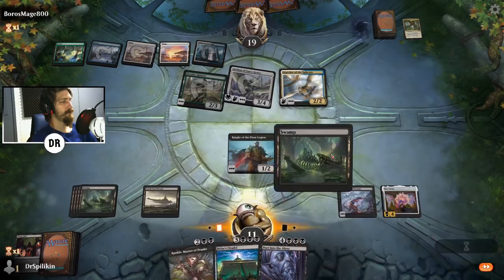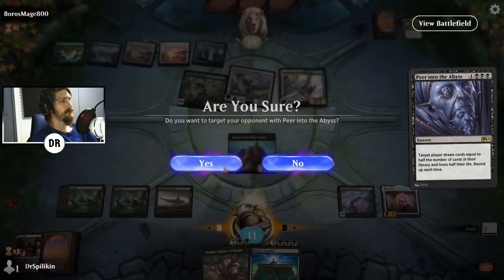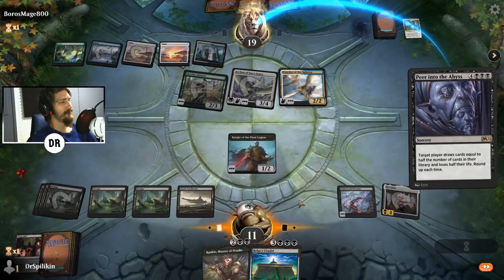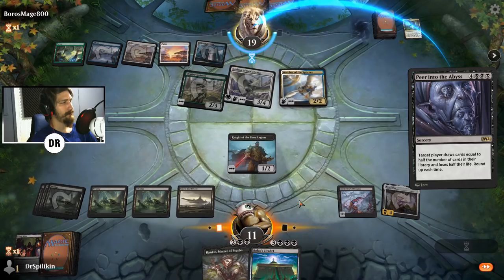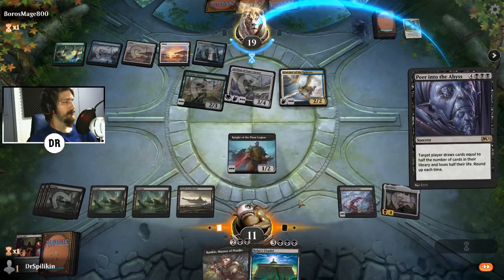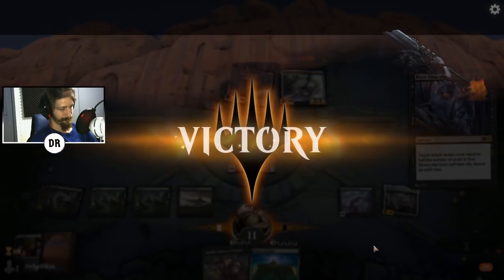They're up to 19 life. Let's do it — target player draws cards equal to half the number of cards in their library and loses half their life. Yes, I'm sure, yes I'm sure! Come on Boros Mage, just let it happen — don't concede, don't rope me. Just hit resolve — bottom right, click click. Game one down!